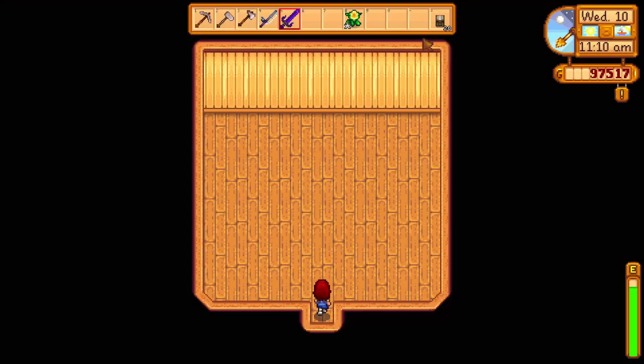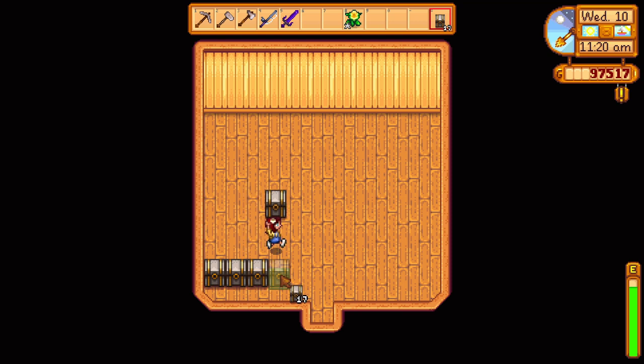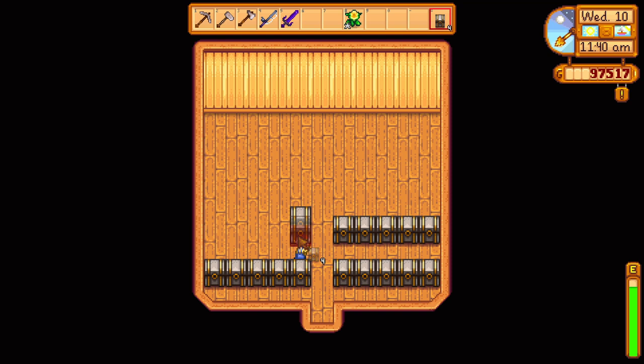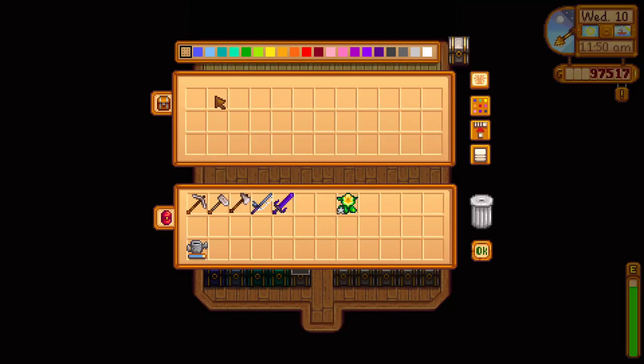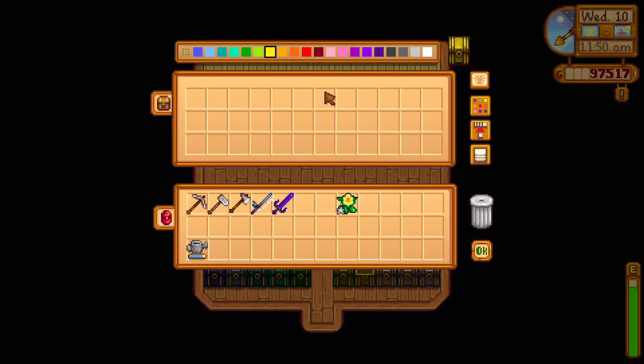Stay organized. Early on in the game, you usually find yourself making a chest as you need it and placing it randomly around your farm. As you get more items and chests, you'll struggle finding the specific item you need. So I have an entire shed dedicated to all my chests. In hindsight, I would add signs behind each chest to indicate what's supposed to be in it, making it easier to find stuff.